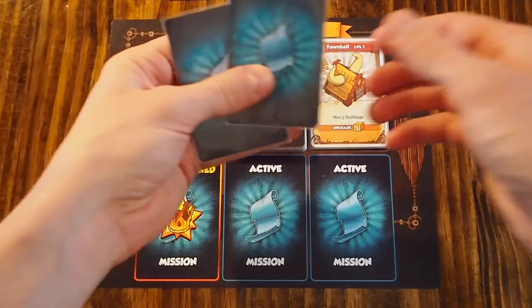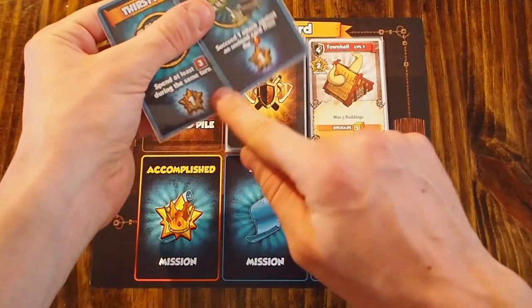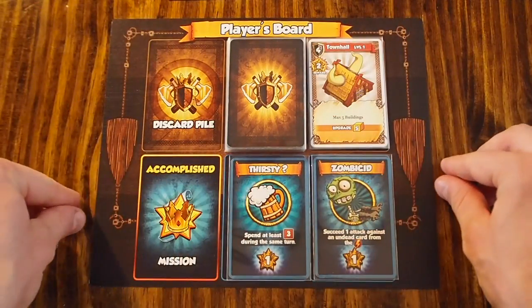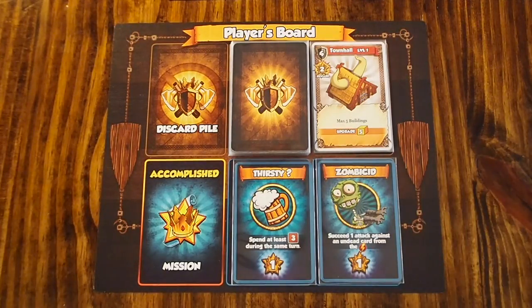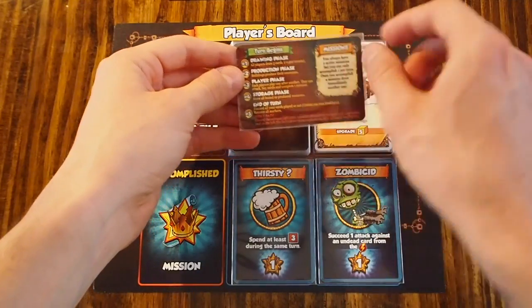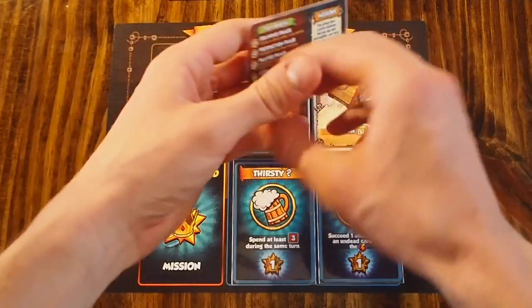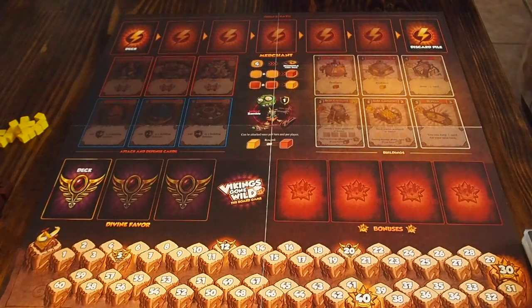After that, we're ready to get our active missions. There are mission cards included with the game that have blue backs on them. You're going to shuffle up all of the one-victory-point missions and deal two out to each player — these are your active missions to start the game. The last thing you'll want to do is give each player this double-sided player reference, which shows the different steps within the round and the different victory points that can be scored by attacking later in the game.